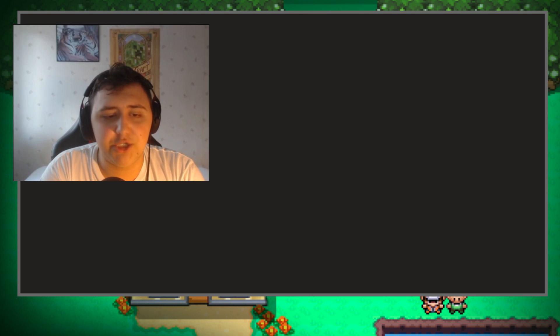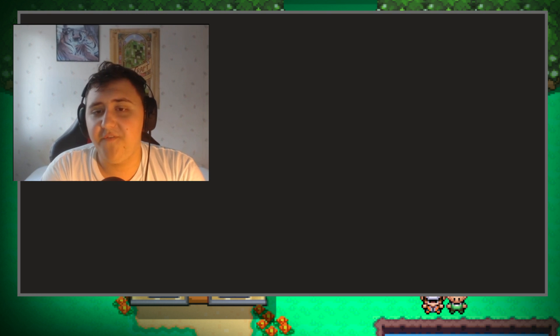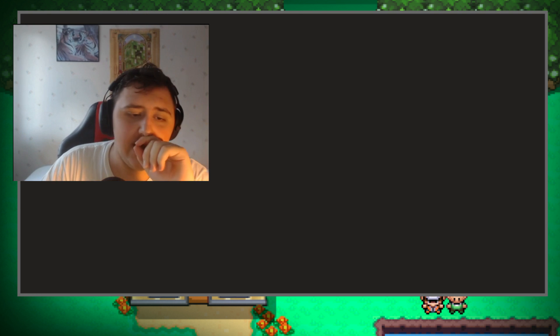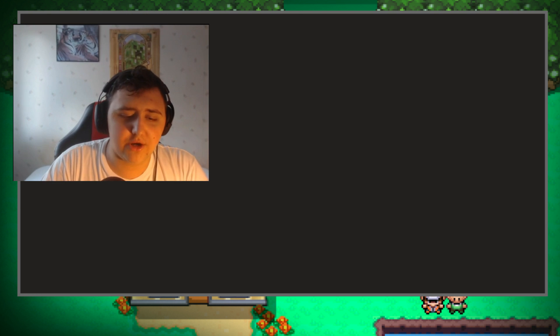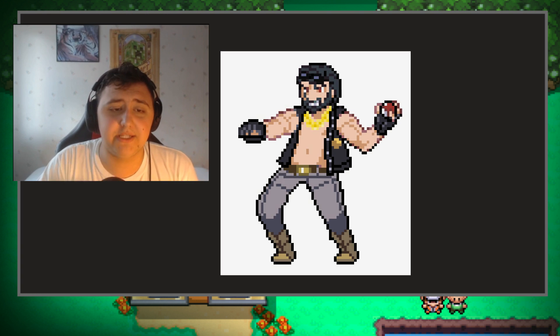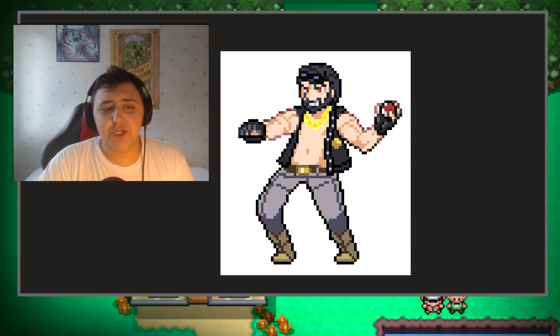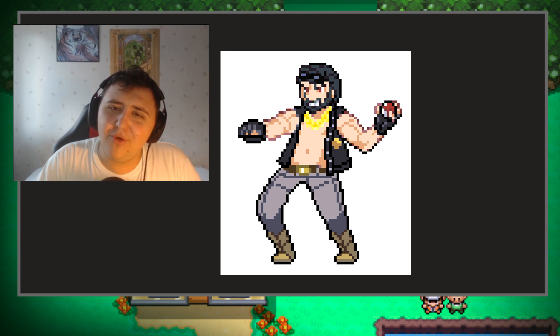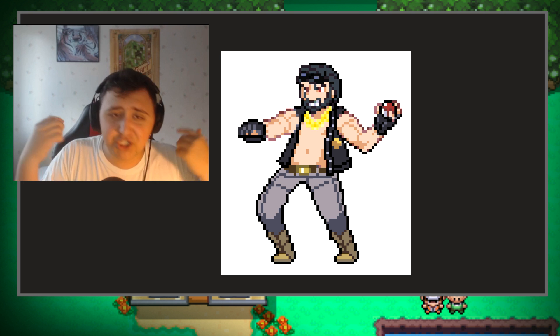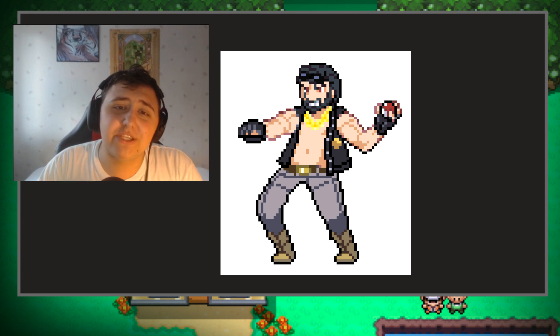Let's get started with our first Elite 4 member, and it's going to be a Dark Type Elite member. I am really just so happy with Nick4000's artwork here — it looks so splendid. You have yourself this kind of almost like a 40-year-old man. He looks like a bike rider with a chain necklace around his neck, and he looks badass.